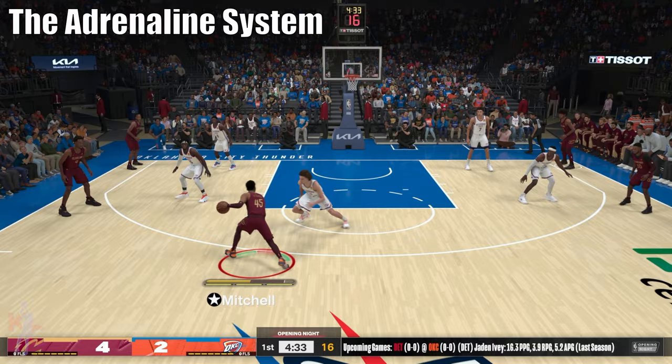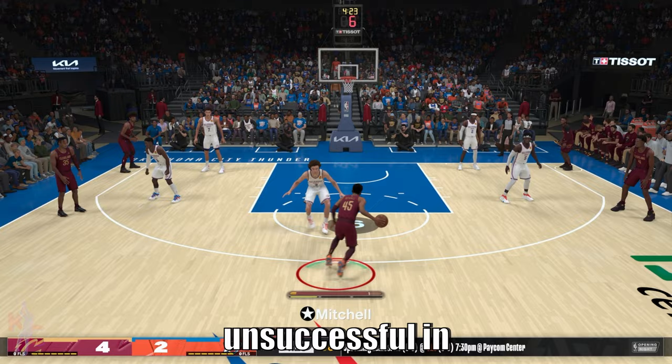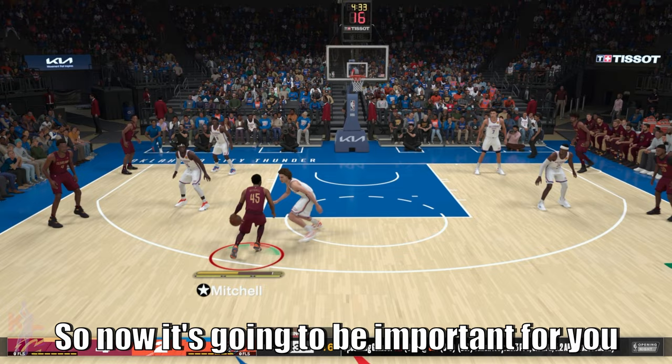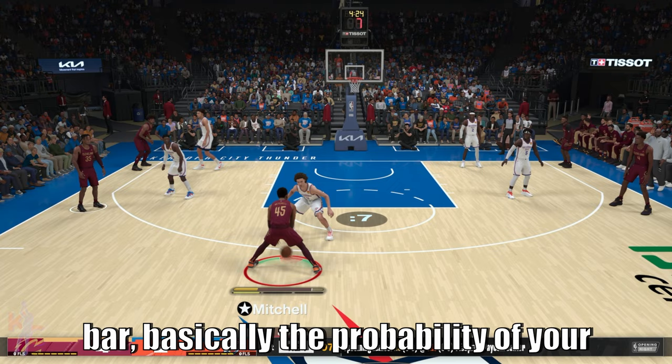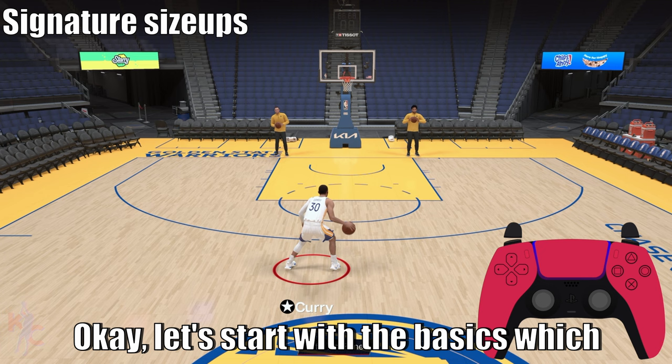Let's start by discussing the new adrenaline system. The adrenaline meter are those three bars below your player indicator, and in NBA 2K24 you lose an adrenaline bar anytime you're unsuccessful in driving past your defender. Every time you lose an adrenaline bar, your shot success goes down. The bar above your adrenaline meter is your stamina bar — lose stamina and it becomes more difficult to hit shots as well.